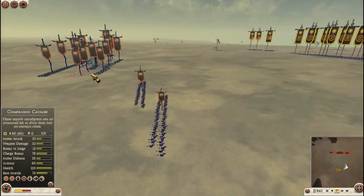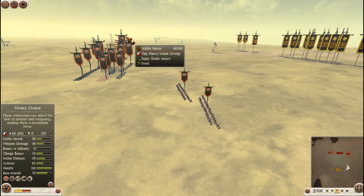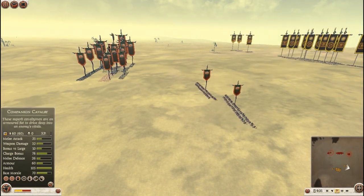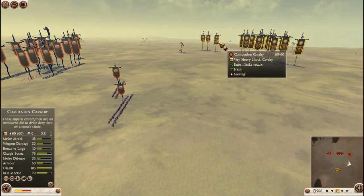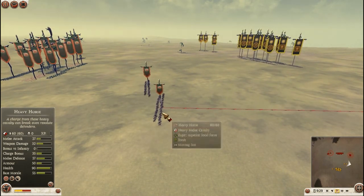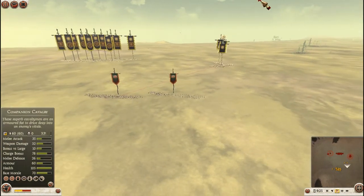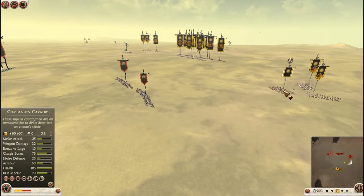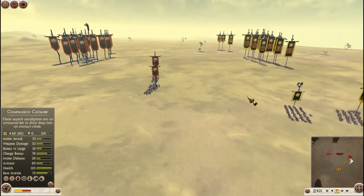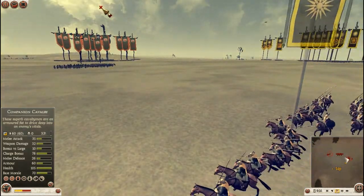He's got Heavy Horse on this flank and Noble Horse. Noble Horse will beat my Citizen Cav, but not my Companion Cav, I believe, if my Companion Cav gets a decent charge. They're Melee Cav. So my Companion Cav should be able to kill these — these are roughly the same as Citizen Cav. So I see him running out, and I hit him with my Companion Cav, because they will smash him to pieces.